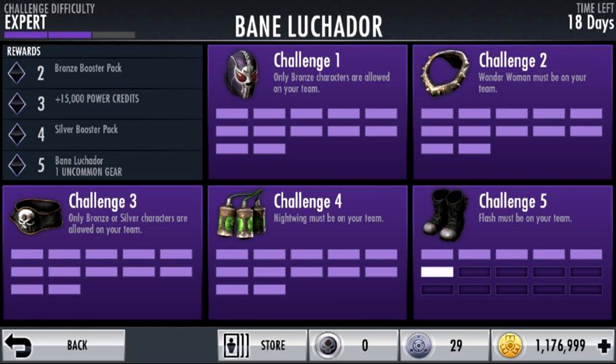Challenge four: Nightwing must be on your team. And challenge five: the Flash must be on your team. So pretty easy challenge — that's pretty much it.